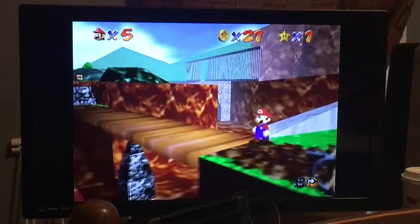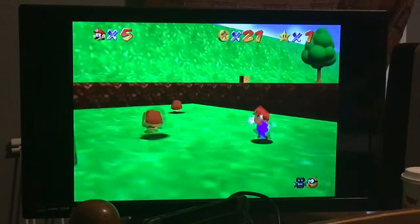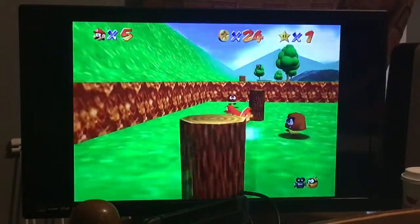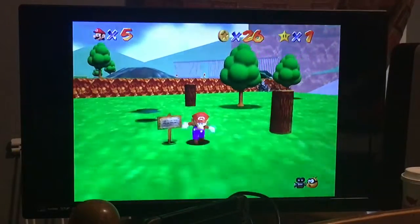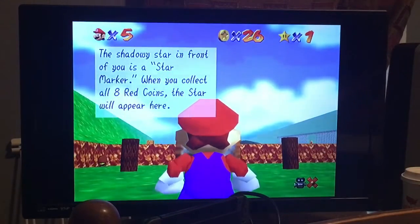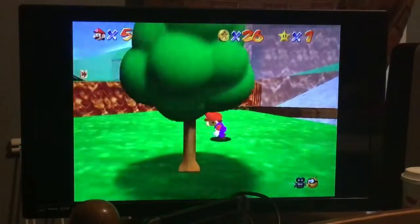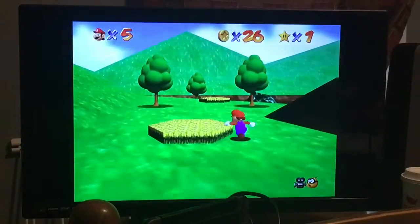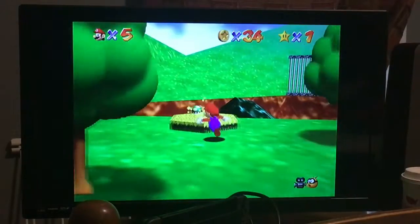Nice try, Chain Chomper — I was faster than you. When collecting all eight red coins, a shadowy star marker appears in front of you. When you collect all eight, the star will appear there. There'll be backtracking to Bob-omb Battlefield after getting the caps. Caps unlocked. Another life.